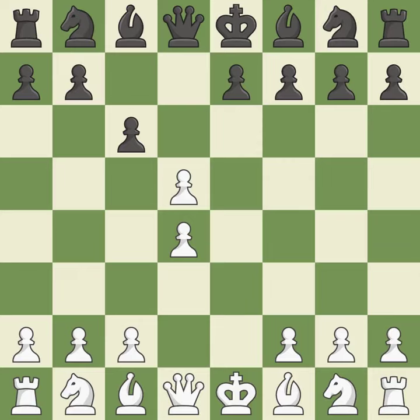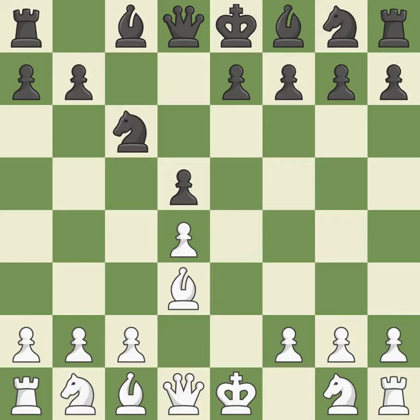White can now develop the light-squared bishop to d3, where it will attack Black's kingside. Cxd5 recaptures the pawn on d5 and frees the knight to advance on the c6 square. Bd3 develops the bishop to an active diagonal that controls the center and attacks h7. And c6 develops the knight toward the center, attacks the pawn on d4, and controls the e5 square. C3 defends the d4 pawn and allows the queen to develop on the queenside. It is the last book move.